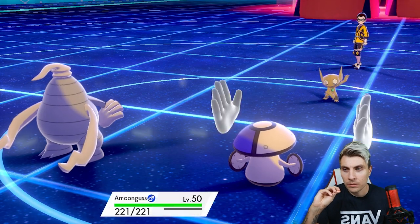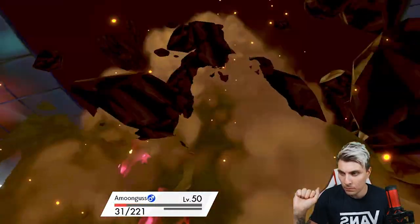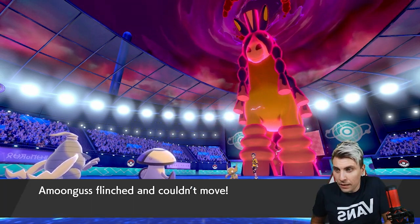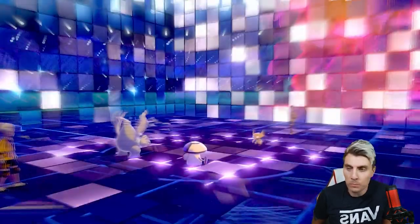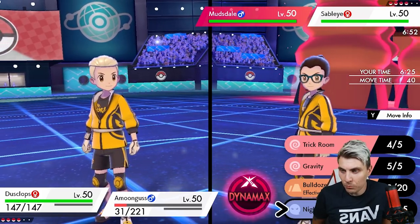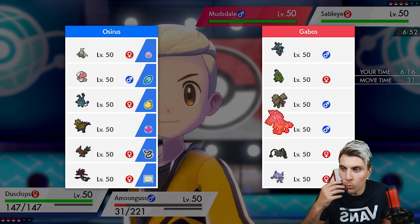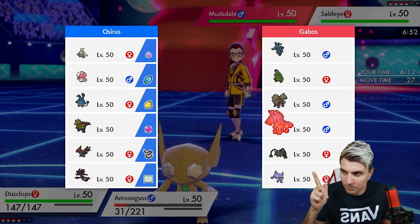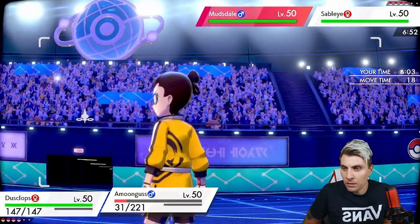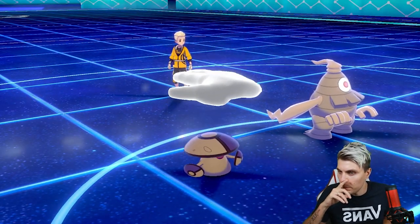They backed out — we don't mind that at all, because it means next turn we can put Mudsdale to sleep and shut it down, which is ideal. We are going to be able to take the Max Quake, which is excellent. The only thing we need to worry about is maybe a Quash from Sableye, which would move Amoonguss to last in the turn order, meaning we can't get the Spore off until very late. Does this team have Quash? It always makes sense to have Quash. We go for a Night Shade into Sableye to break a potential sash — and yeah, it has got Quash.